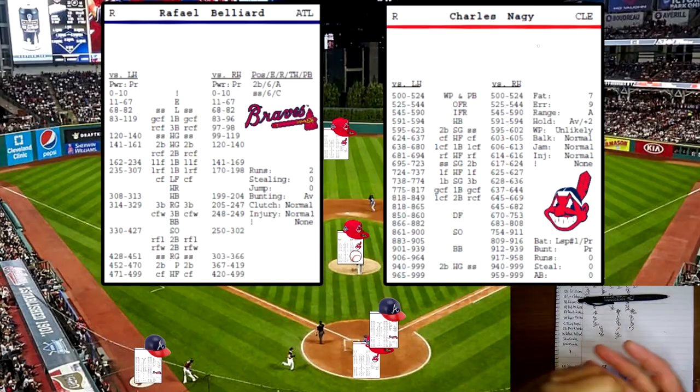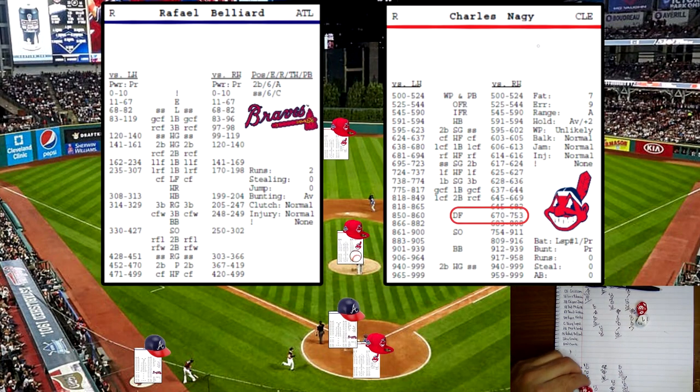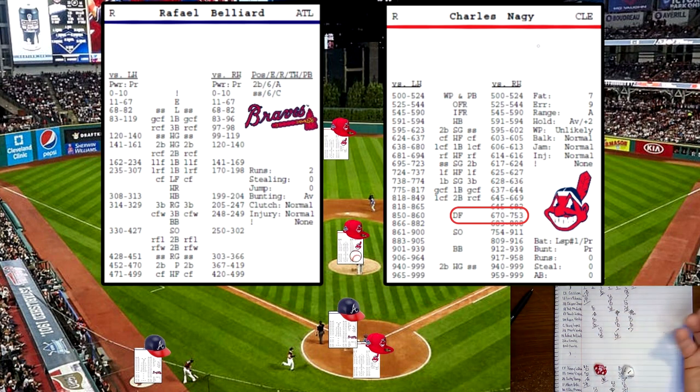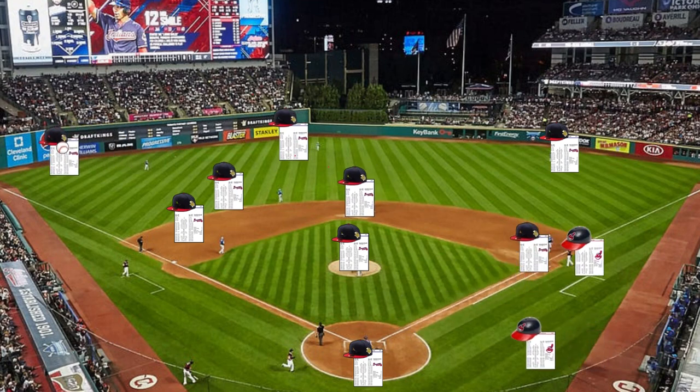Belliard up — can he get a hit to tie this game? He rolls a 676 — deep fly. On the deep fly chart, Belliard's a righty, rolls a 2 — left fielder. Belliard's power is poor, so he needs a high roll. He rolls a 24 — a long fly, batter out. Belliard hits a long fly ball to left field, Albert Bell is there for the catch. End of the inning — now 3-2.